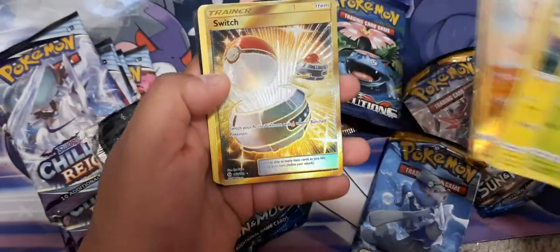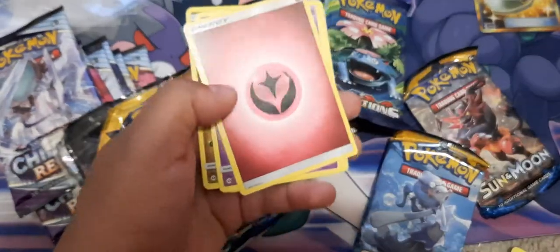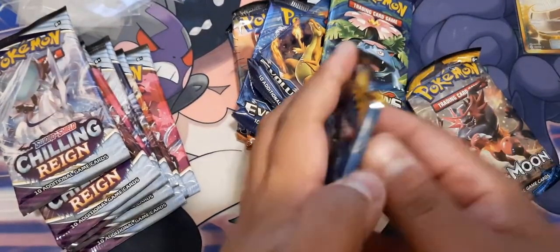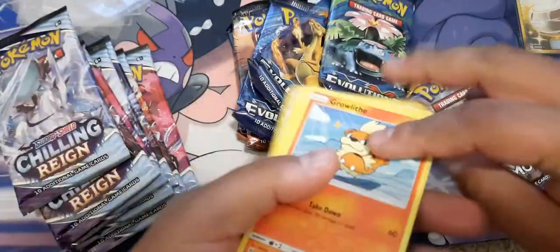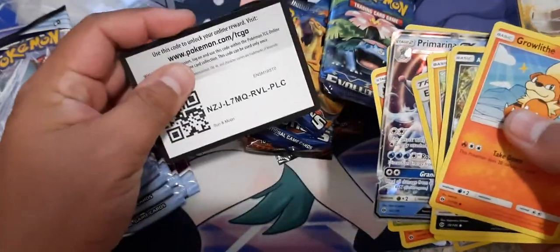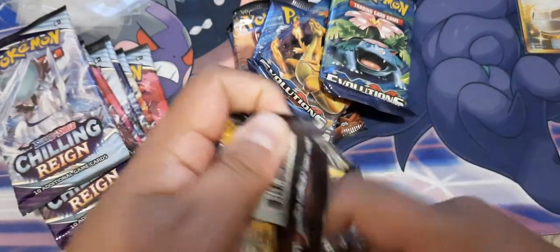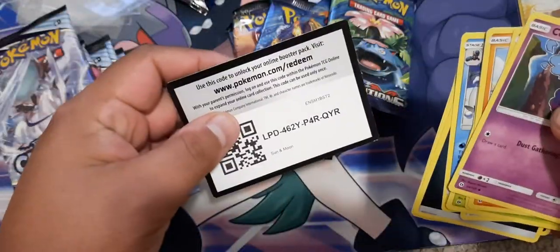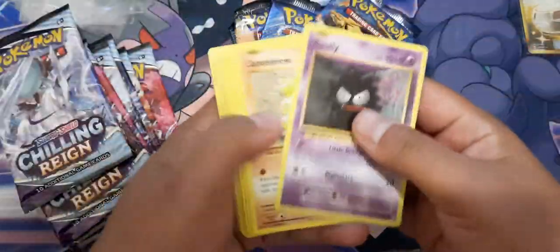Oh! Good card, good card — and a code card! Started off really good, secret rare. Oh, another white coat. Alright, code card — oh! Green code ended the green code streak. Going with the evolution next, to see if there are any good reverse holos.